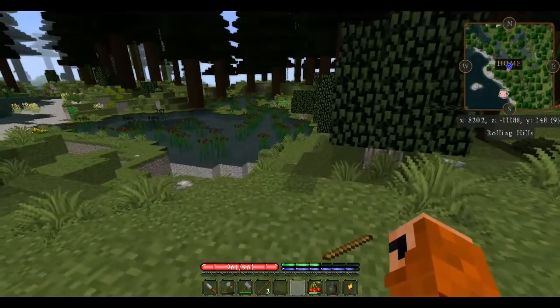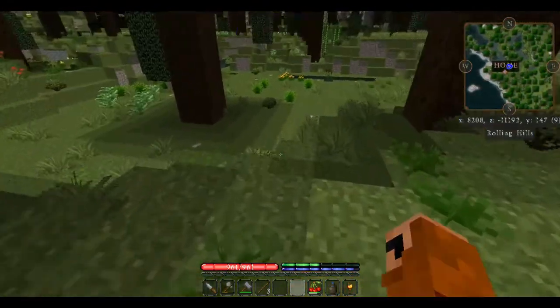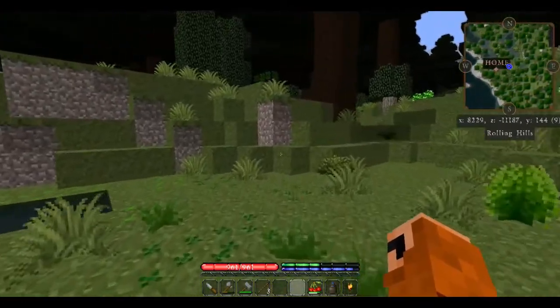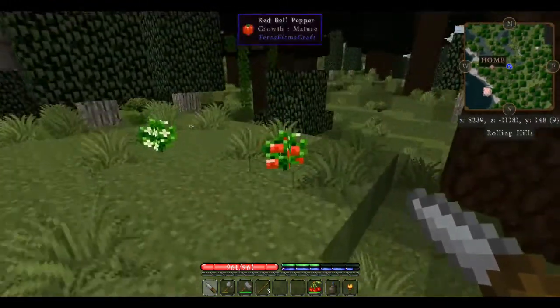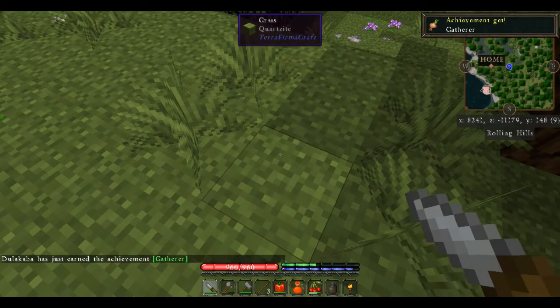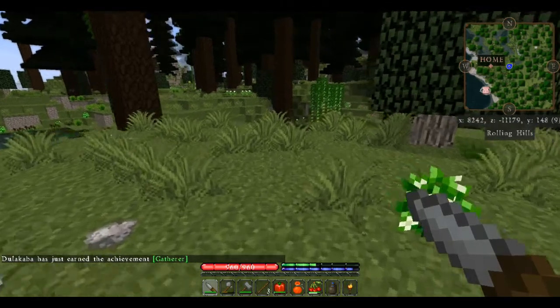We're going to look for some Plant Megapack cattails. We've got some bamboo over there, and it looks like some of the bell peppers are already growing. If I have the knife in my hand and I left-click, we can harvest that — we've got the bell pepper and the bell pepper seeds. If you just break it, all you'll get is the seeds, not the food.